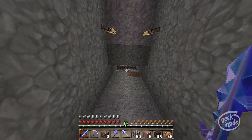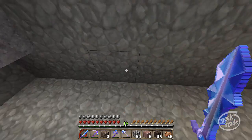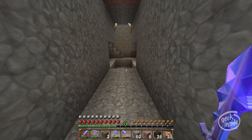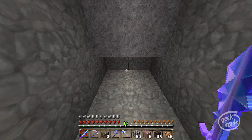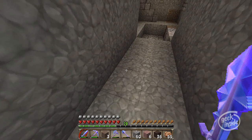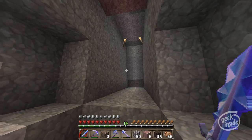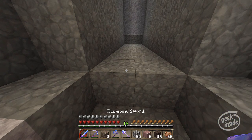They don't take fall damage, so what I really care about is the distance from right back here to where I'm going to build the hoppers, the cactus, and the water trap. Water flows seven blocks, so if this is the source it'll flow one, two, three, four, five, six, seven — it'll end right here. Hoppers can be underwater and it'll keep everything flowing to them.